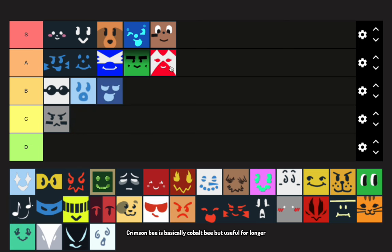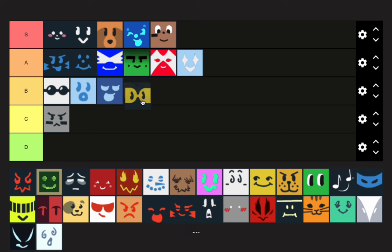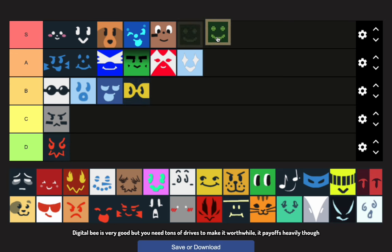Crimson Bee is basically Cobalt Bee but useful for longer. Wealth Bee has been really good for blue hives, so it naturally deserves A tier. Demo Bee is alright I guess — just B tier. Demon Bee is utter garbage, why would anyone use this. Digital Bee is very good but you need tons of drives to make it worthwhile, though it pays off heavily.